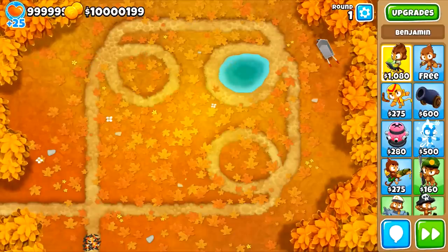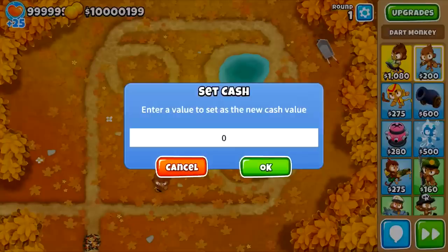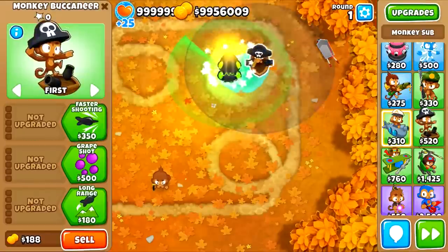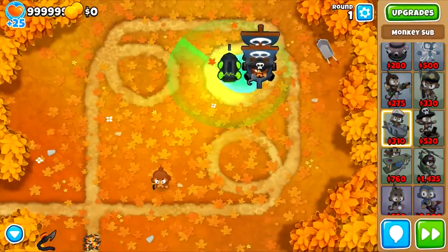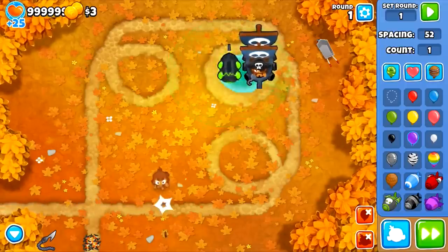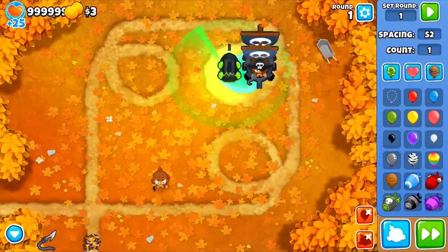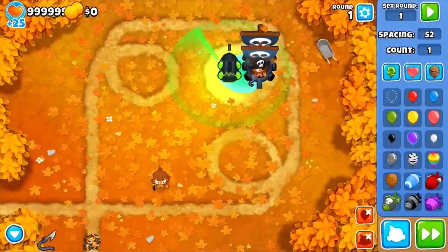Let's cover the basic stuff first. I'll place a dart monkey to test things with. I'll set my cash to zero so we can see: when I send a red bloon I get $1, a blue bloon gives $1 then $2, and so on. This is how the game functions — basically you get $1 for every pop, which means a pink bloon has five layers and is worth $5.